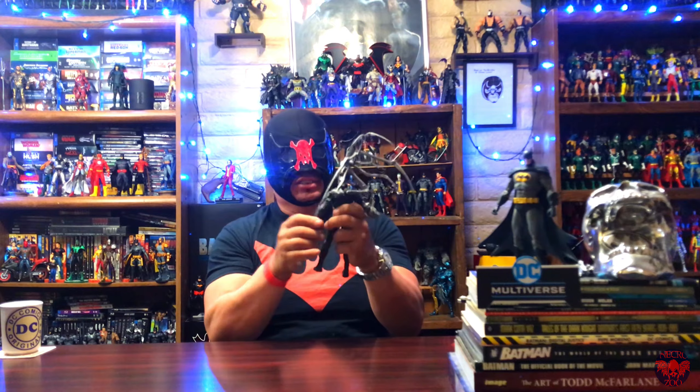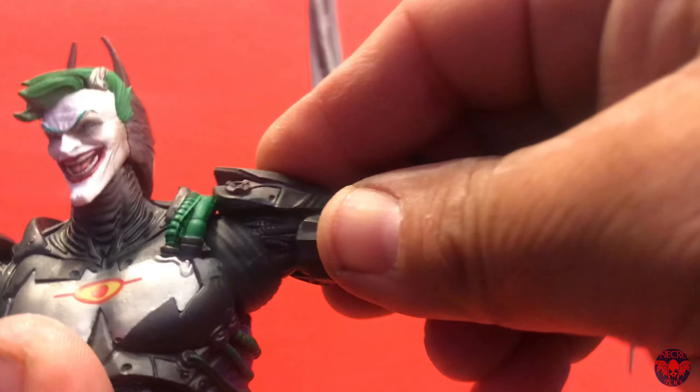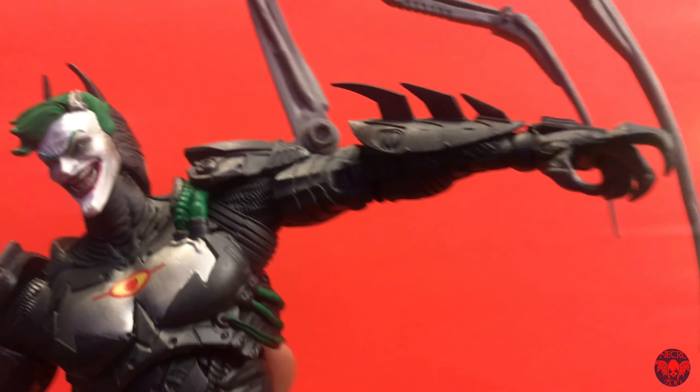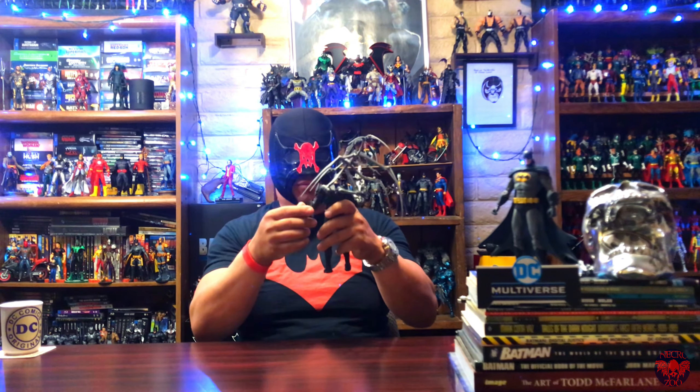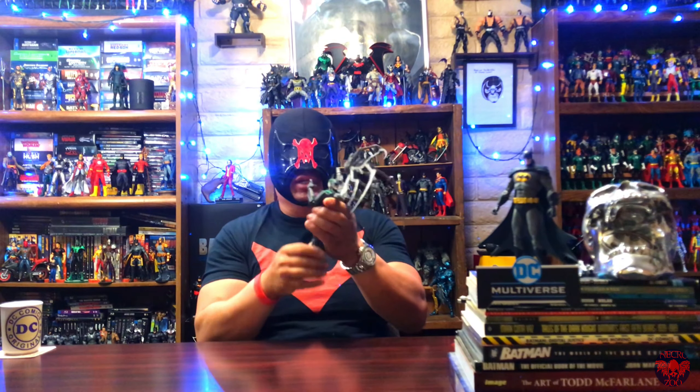Let's take a look at the arms. He does have butterfly shoulder joints. The pauldrons are connected to his lower shoulder so you can move them above to raise his arms up 90 degrees. He does have a bicep swivel and double-jointed elbows.